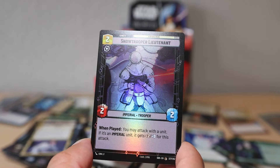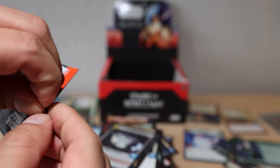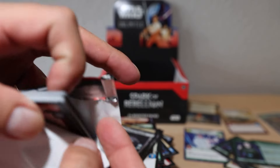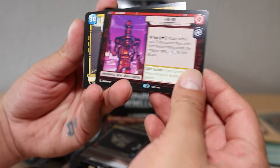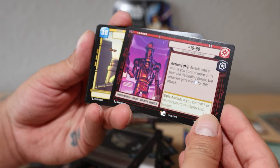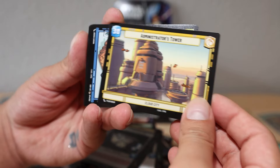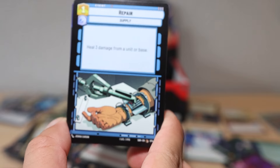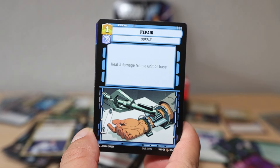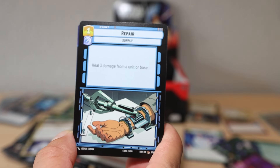Sneak Attack - that's a pretty cool one. Snowtrooper Lieutenant as our common foil card. On their website you can look for stores and events in your area that hold Unlimited events - pretty cool. I'm definitely excited to check it out because I would love to play this. IG-88, Administrator's Tower, some more commons - Repair: heal three damage from a unit or base.